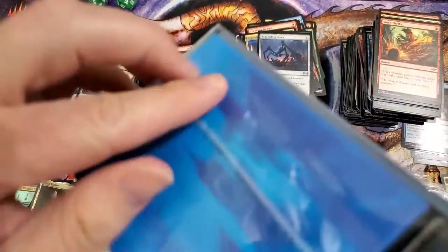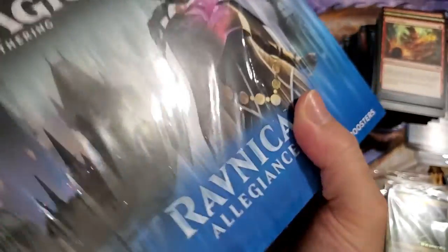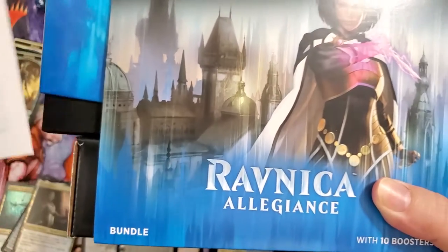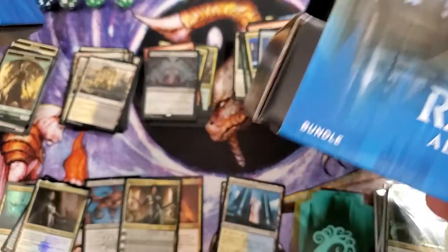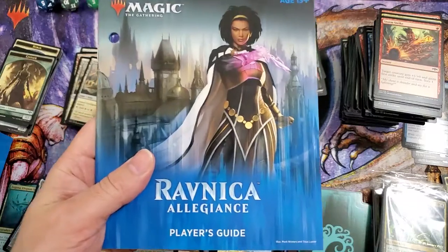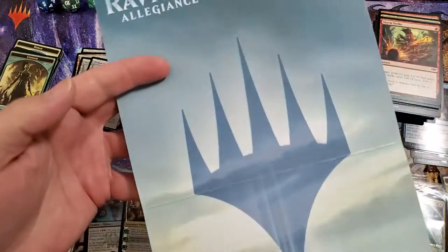I still need to get a sharper knife — one day that blade's gonna snap. I'm trying to do this without dumping the knife on the cards. We got the 'don't steal me' tab — get rid of that. We have our booklet, our player's guide — let's see what we got for art. Very, very dramatic actually — it's pretty.